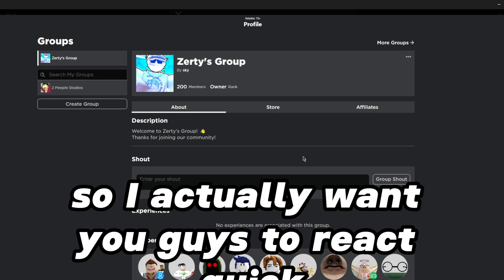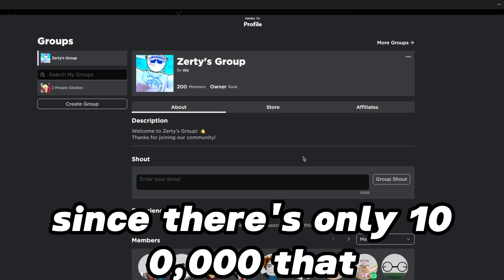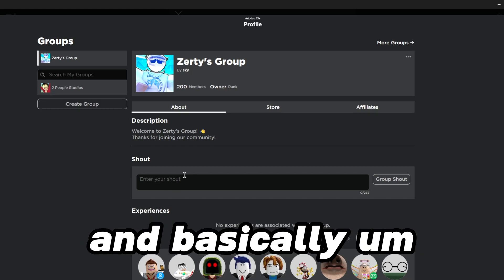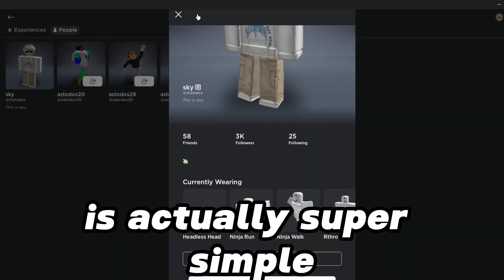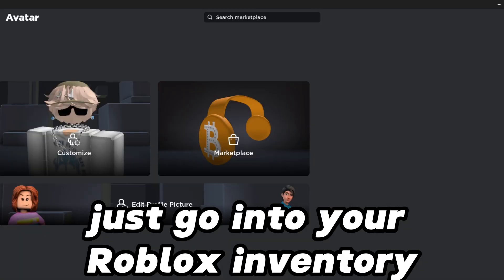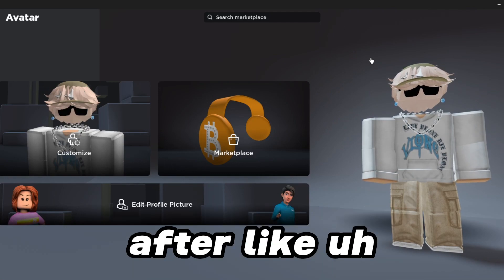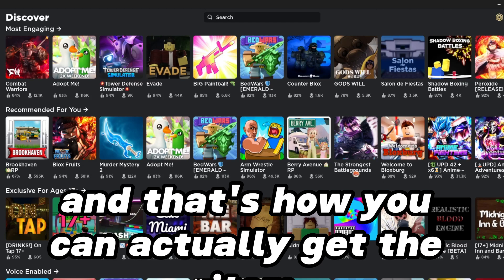You basically want to join this group right here — Zerdi's group. Only 200 people have claimed this out of 10,000 available, so react quickly and join the group fast. After you join, simply go into your Roblox inventory after about six days of being in the group, and that's how you can actually get the item.